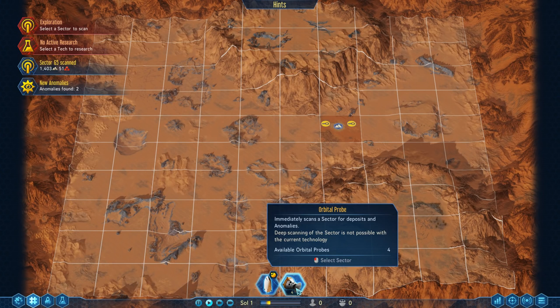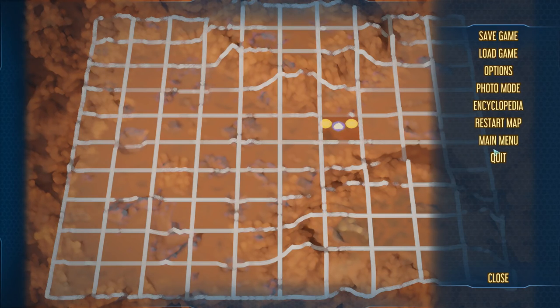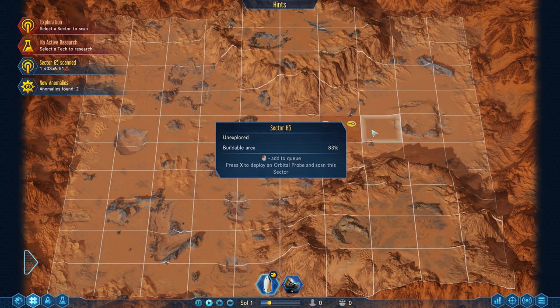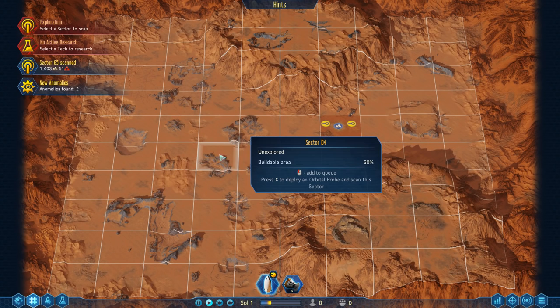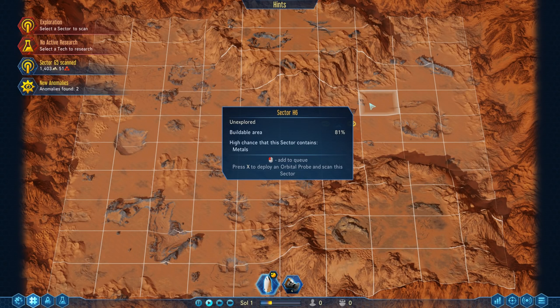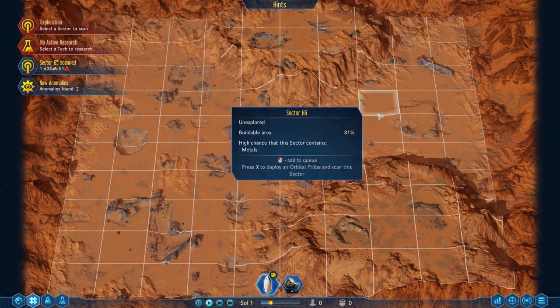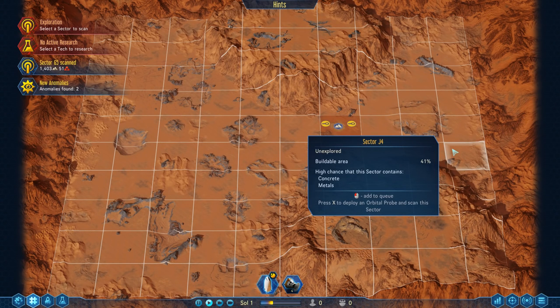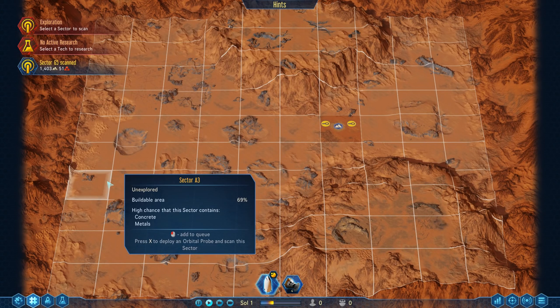Before dropping our rocket, let's use the orbital probe — this is really important at the start of the game because we need to figure out what's going on on the ground. I'm quickly going to lower the music a little bit. We can select tiles and get a general idea of what's available. We've already got one tile pre-selected — Sector G5 has concrete and metals, but we want to find an area with concrete, metals, and water if possible, and maybe some high-quality rare metals.